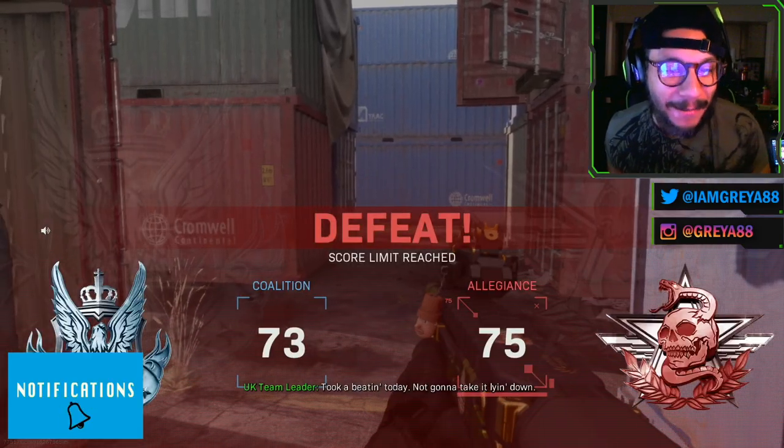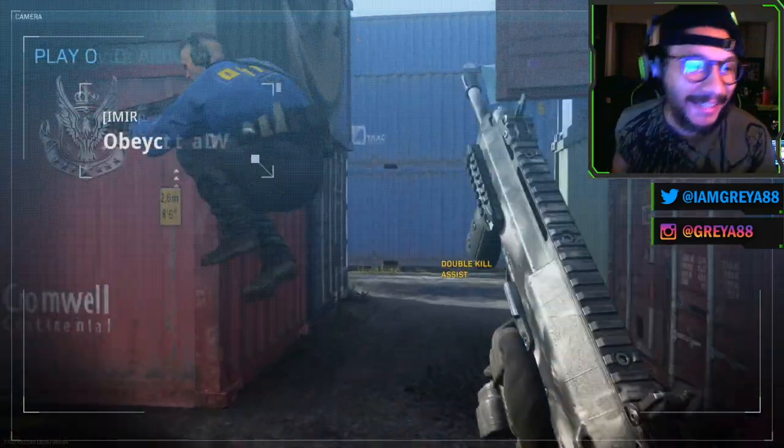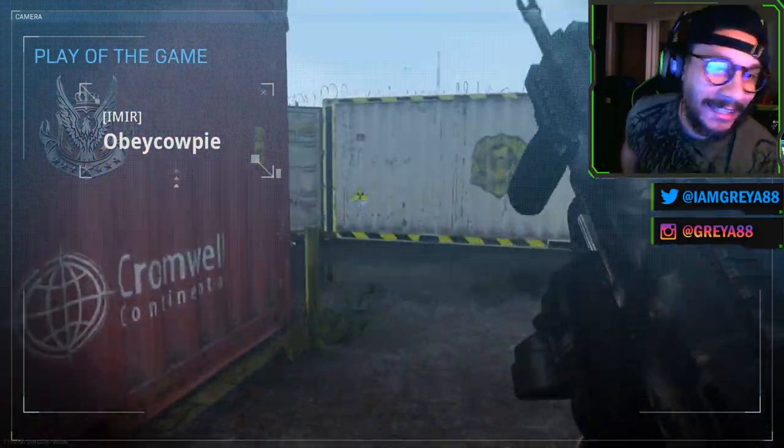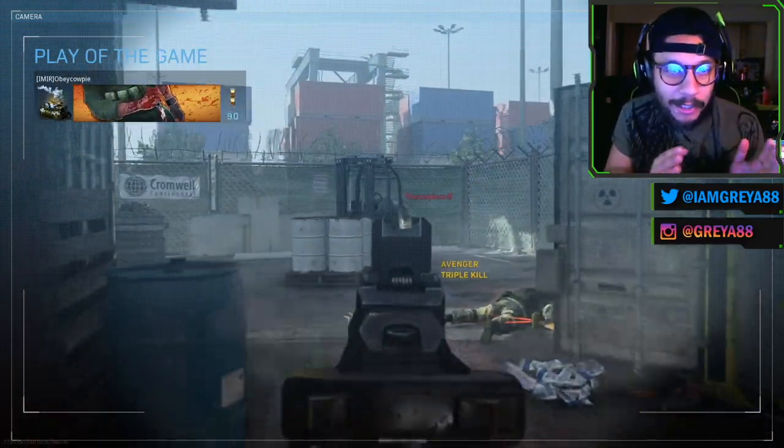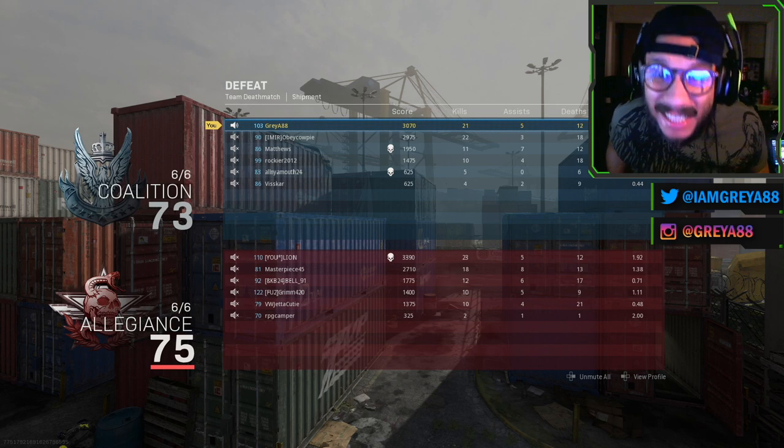That little 21-kill game with this P90 marijuana blueprint — I'll take it, that's fun. This Shipment map can always go one of two ways: either incredibly bad or somewhat decent. I'll take that 21, 5, 12 with 5 assists — god damn.